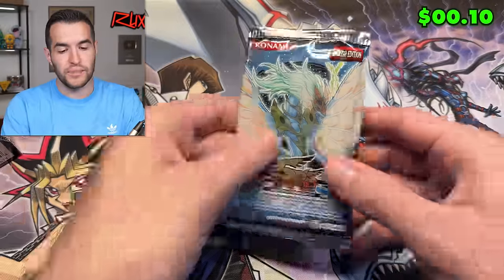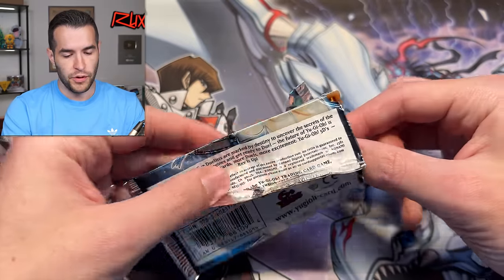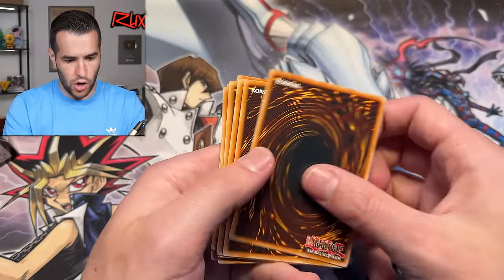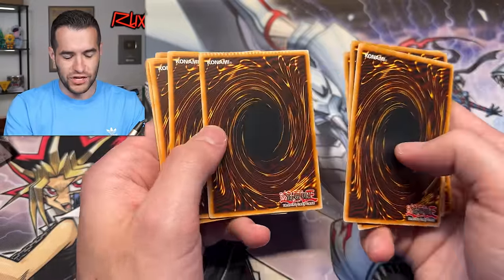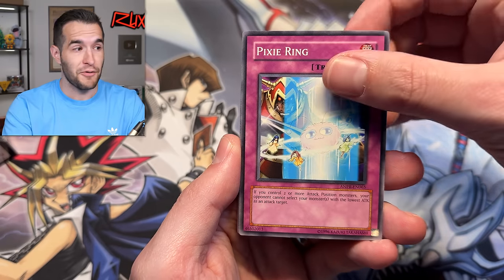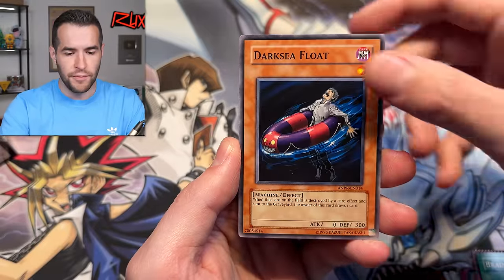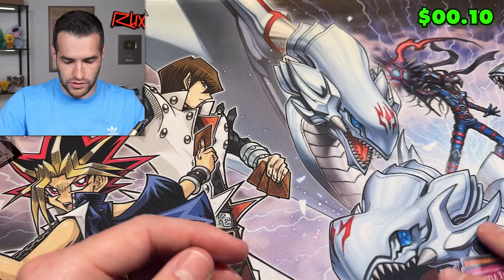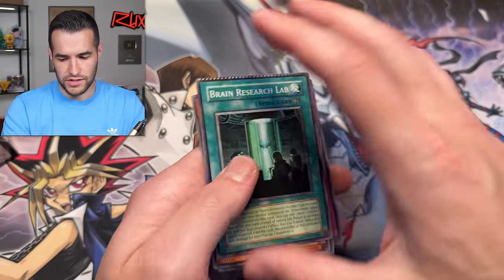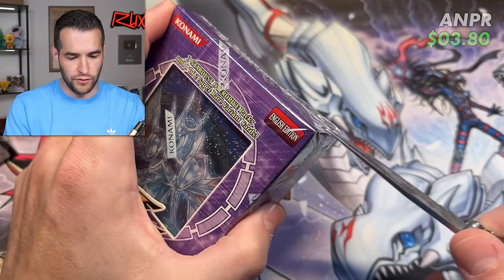So far, not a great start for Ancient Prophecy. Solar Recharge is maybe a dollar, but with all the reprints this pack is already open. There might be a crimp card — yep, there's a little crimp there. It's not the foil, it's just a common. The crimped card is the Brain Research Lab. A crimped ghost rare would go pretty hard, that would be pretty insane. We have Water Hazard, Brain Research Lab, Dark Sea Float, and Battle Teleportation. First one done — score is probably zero. Maybe the Solar Recharge was over a dollar, we'll see.